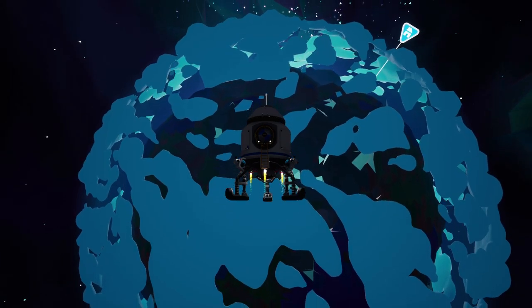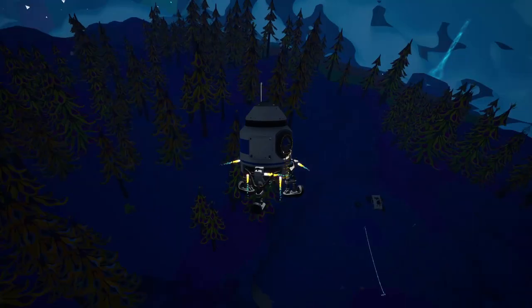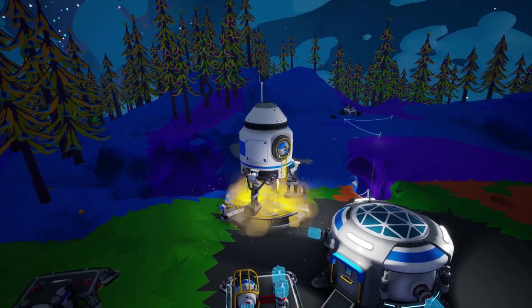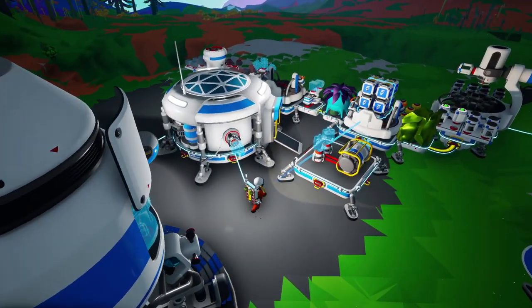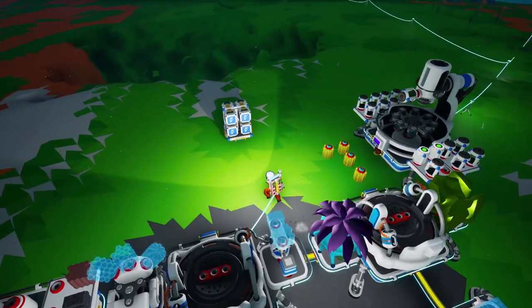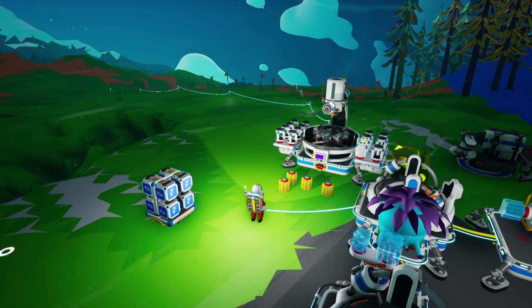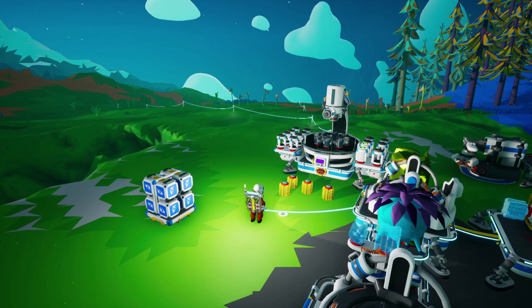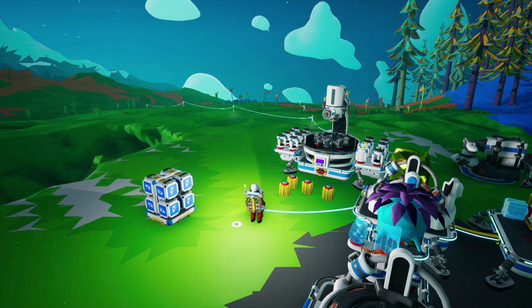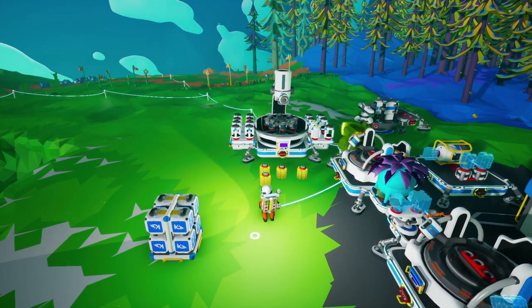There's our base — coming in for a nice little smooth landing. Look at all this research we got! Each one is worth 7,400 bytes and there are eight of them. Let me calculate that real quick — you're not going to believe this. That's 59,000 bytes sitting in storage right now! We're rich. We got plenty of bytes to get us everything we're going to need.